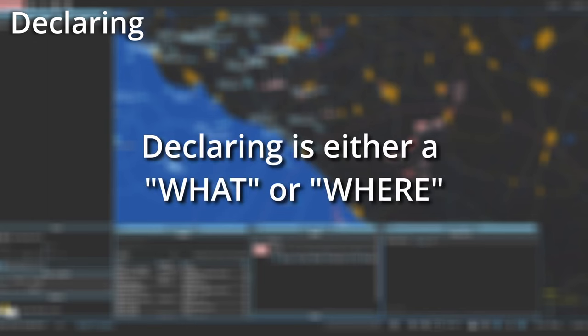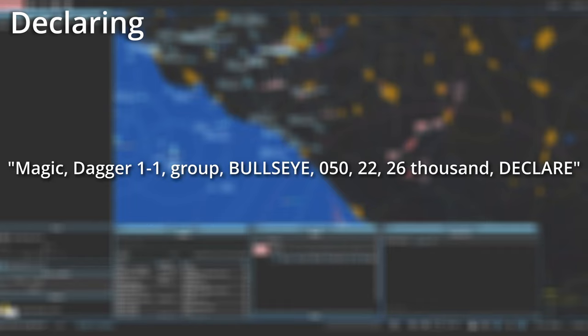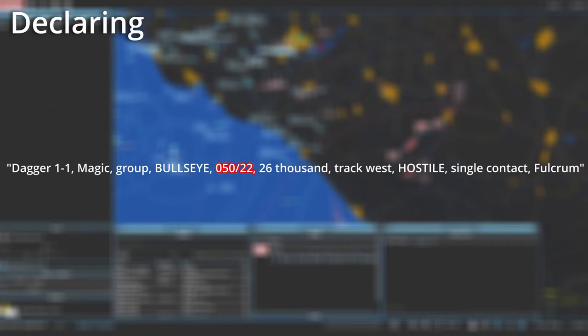Declaring a target is often done frantically by your aircraft when they may be in an engagement — they are asking what is this or where is it. They may see something locking them up but nothing on their radar or SA page, or they simply lost track of their target. A what-is-this example could be: Magic, Dagger 1-1, declare off my nose. A better transmission would provide a bullseye: Magic, Dagger 1-1, group, bullseye 0-5-0, 22, 26,000, declare. The better call out of the two is where the aircraft provides a bullseye to the target they want identified. A reply would be: Dagger 1-1, Magic, group, bullseye 0-5-0, 22, 26,000, track west, hostile, single contact, Fulcrum.